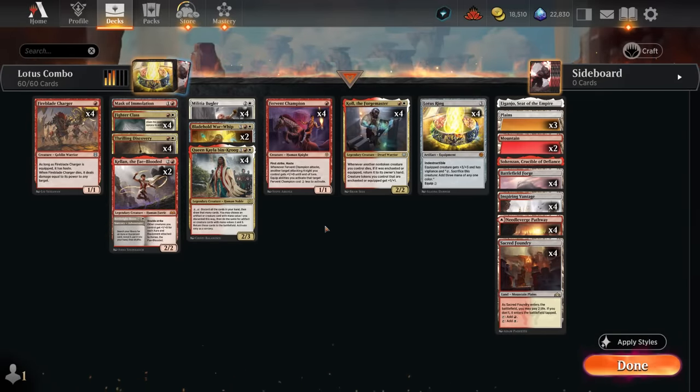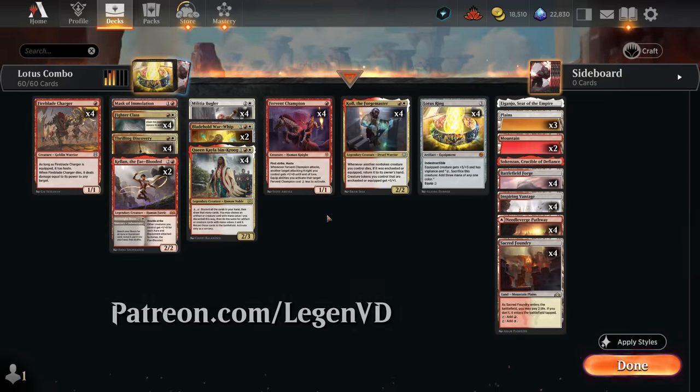Hello and welcome to another Explorer gameplay video. Today we're taking a look at a red-white equipment combo deck, as voted on by my supporters on Patreon, capable of making infinite mana as early as turn 3.